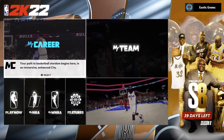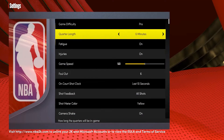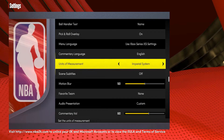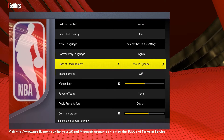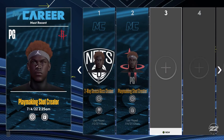First thing first, go to Settings and change your units of measurement to the metric system. Change it to metric right here — this is the first step to the glitch build.